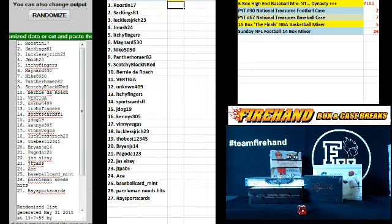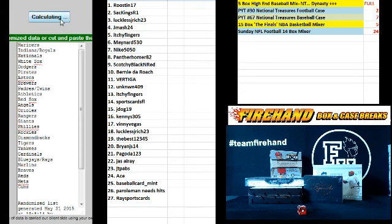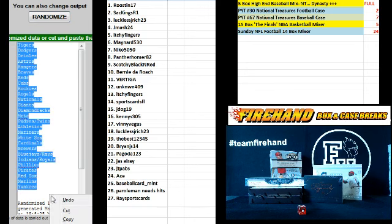Alright, on to the teams. Angels on top, Yankees on the bottom. Good luck. One, two, three, four — the fifth and final hit. Cross your fingers, hold your winners, good luck. Five — Detroit Tigers on top, and New York Yankees on the bottom.